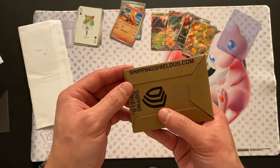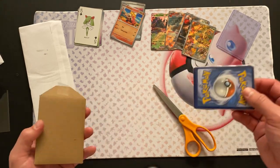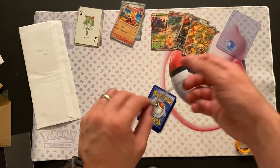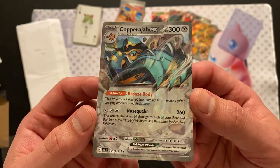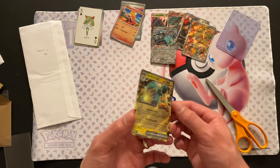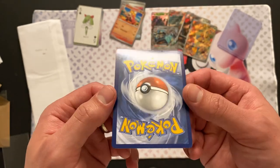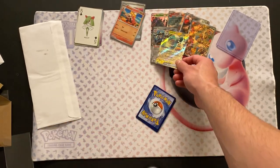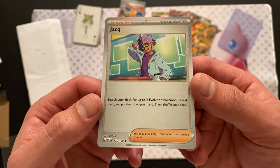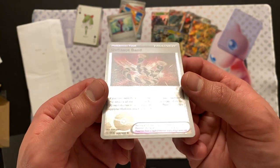I have another one of these — ShippingShieldUS.com. Maybe these are a way to go, though I feel like it would make your letters weigh more. We have a Caparagia EX — this is also from Paldea Vault, so we're getting more and more Paldea Vault. And the Belly Bowl EX — getting all the double rares. I like Belly Bowl as a Pokemon; I believe that is Iona's signature Pokemon, besides the Magnemites in her hair. We have the Joque, nice reverse holo. And the Defiance Band — dang, that's a lot of shimmer.